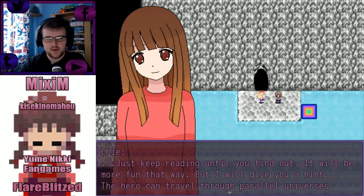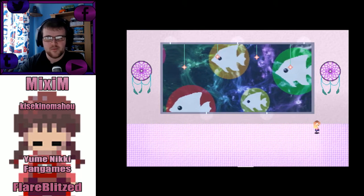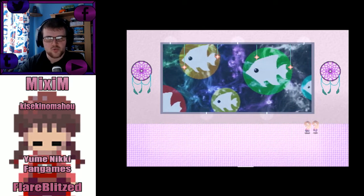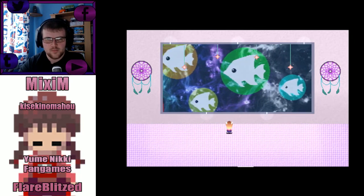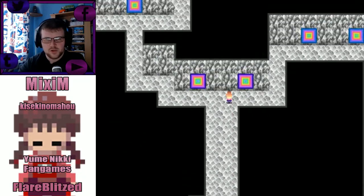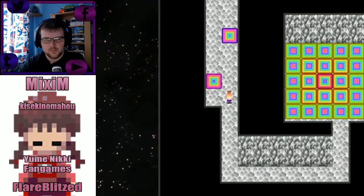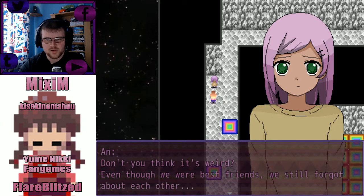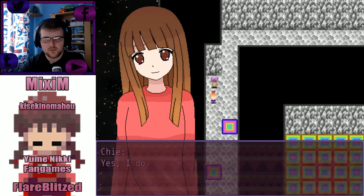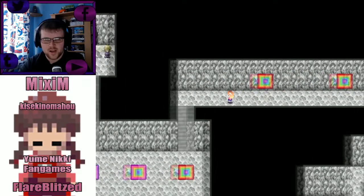Just keep reading until you find it, it will be more fun that way. But I'll give you a hint — the hero can travel through parallel universes. We talked about me! How many fishes are there? There is red, yellow, lime and green, and a bluish colour. Anything could happen here — well, in this case nothing happened. Parts of the memories of the protagonist. We're in space! Even though we were best friends, we still forgot about each other, but now you remember right? Yes, I do. Friend, I am here, and back, and alive as ever. What great memories!